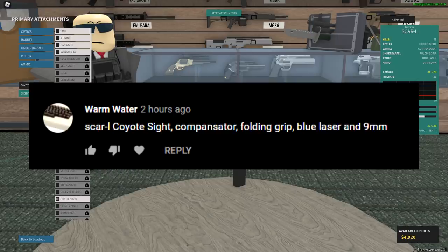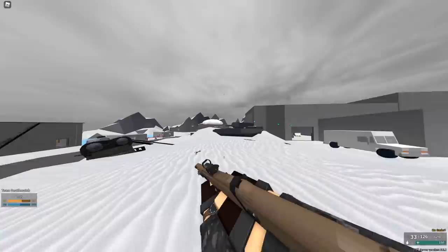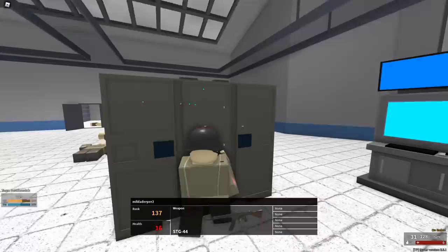All right, here's another one. This guy uses ScarL with Coyote Sight, compensator, folding grip, blue laser, and 9mm. So obviously, this isn't supposed to be a no recoil setup. This is just seeing how well people's setups work in the real world - or in the Phantom Forces world, I guess.